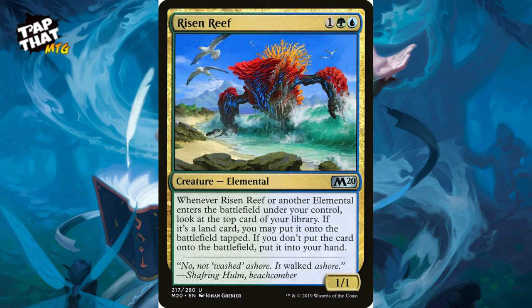Risen Reef costs one, a green, and a blue — a 1/1. When he enters the battlefield, look at the top card of your library; if it's a land put it onto the battlefield tapped, if not put it in your hand. So you automatically draw a card or get a land when you play it. This one has some synergy with elementals that won't trigger as much in this deck, but at the very least you get card draw or land for ramp.